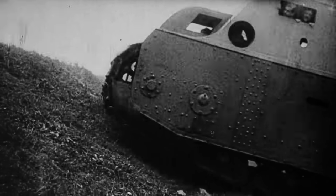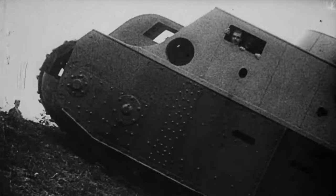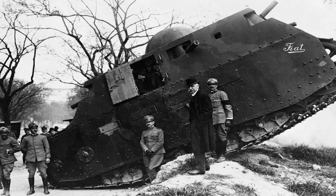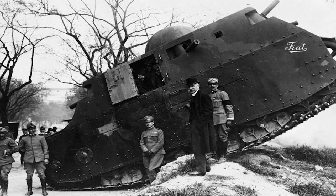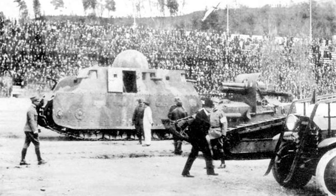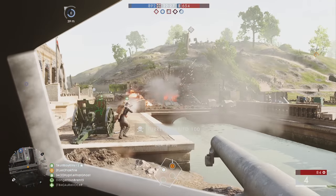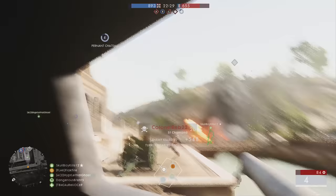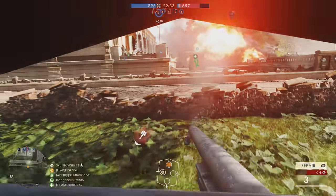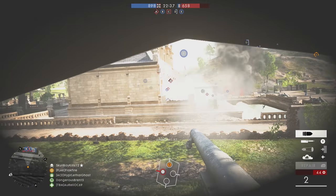Coincidentally, the Fiat 2000 is one of my choices for a new behemoth in Battlefield 1. The massive vehicle featured six machine guns and a 65mm cannon in a top-mounted turret. A true behemoth, the Fiat 2000 tipped the scales at 40 tons. Not surprisingly, its speed was limited to 7 kilometers per hour, or 4.3 miles per hour. Construction of the tank was completed just after the close of World War I, but it did see action in Libya.